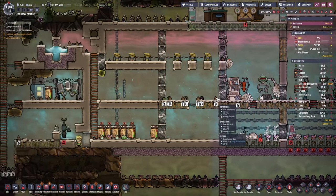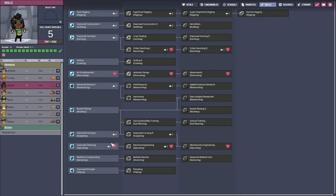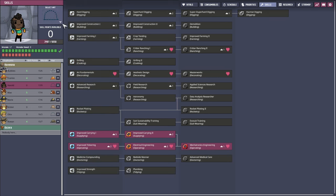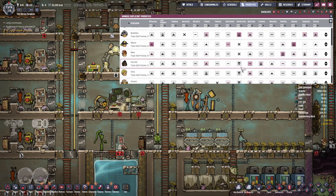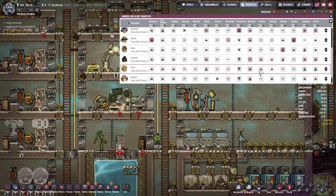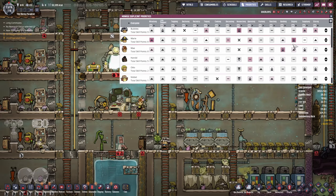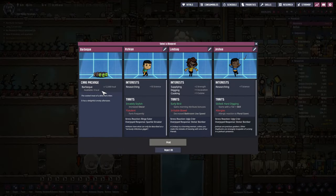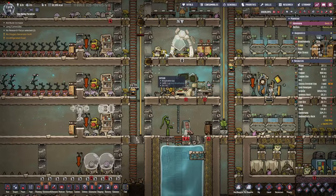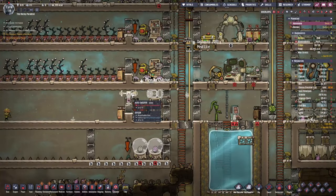Harold comes out of the skill scrubber nice and clean with five skill points — let's reassign them. He is now our mechatronics engineer. We'll change his priorities: no more farming, more construction. Auto will focus on ranching as soon as he's scrubbed. There's a new printable — some barbecue and a digging option — let's just take the barbecue. And right away Harold's already built our first auto sweeper.